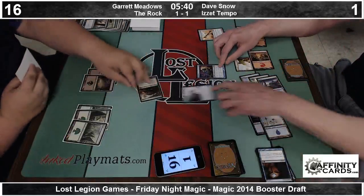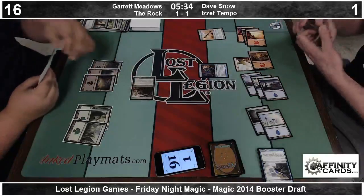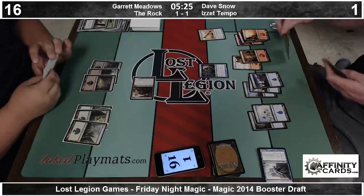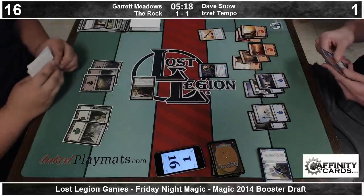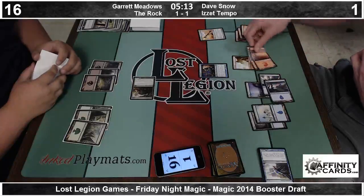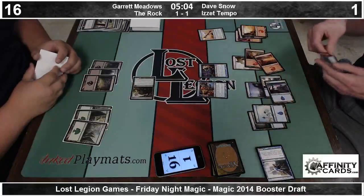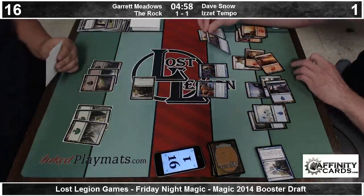Dave doesn't feel comfortable attacking here as he is dead to any removal spell should he attack. We see an Archaeomancer, which normally would be great, but against this hexproof wolf it's not as good as you'd like. He can still rebuy his Geyser. He's just going to dig for more cards — yeah, he's going to cast Opportunity again. Two games in a row we're going to see Dave draw eight cards off Opportunity.